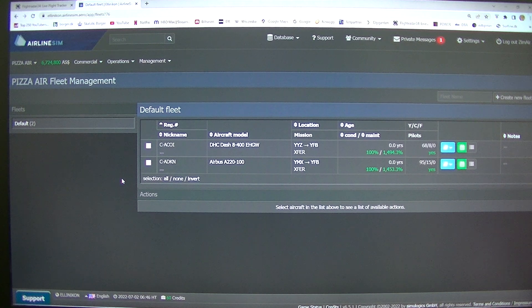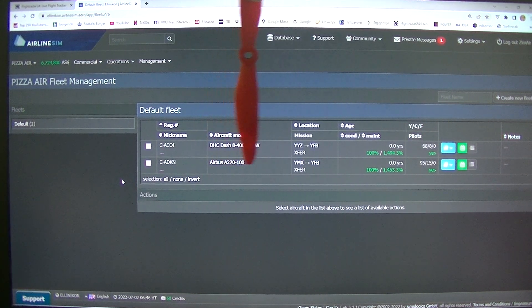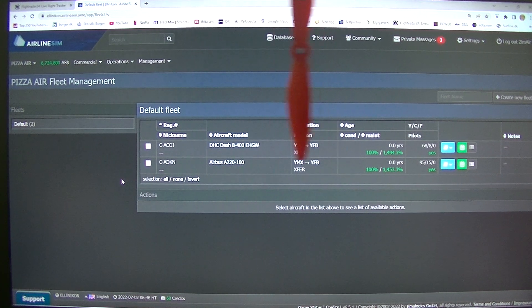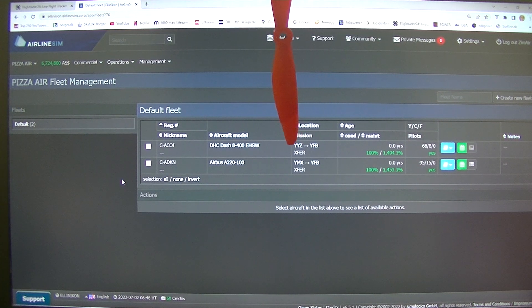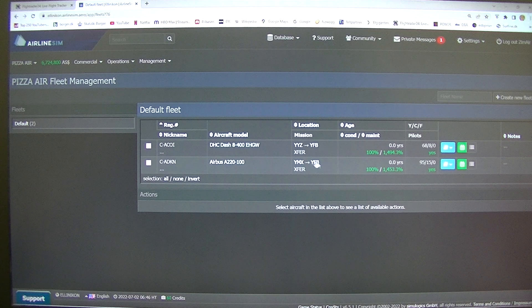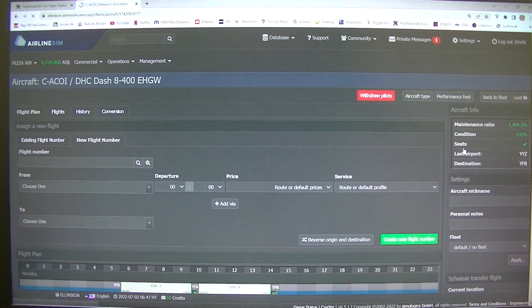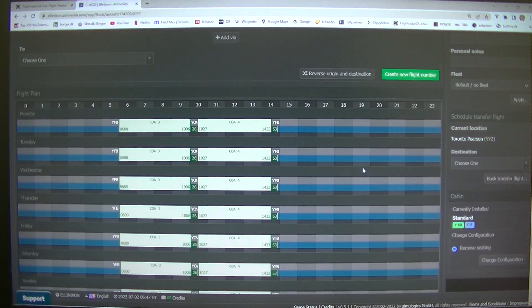I did order two aircraft for fleet management. I ordered a small Airbus A220 for Iqaluit to Toronto — I made a flight plan. And then a Dash 8 from Iqaluit to Ottawa, but it's currently in Trenfoss. I also made a flight plan from Iqaluit to Toronto.